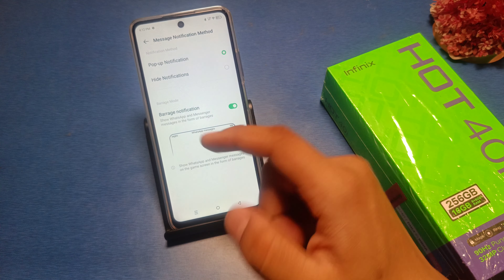You also have game management, game data, and a game assistant panel. For notifications, you can choose whether they come as a banner, barrage, or not at all. You can hide notifications or have them pop up. This is how you can enable game mode.